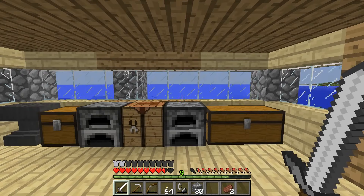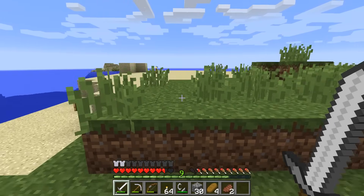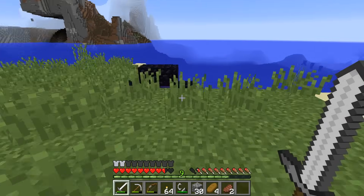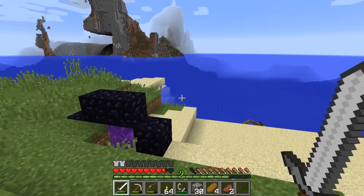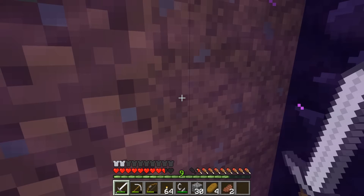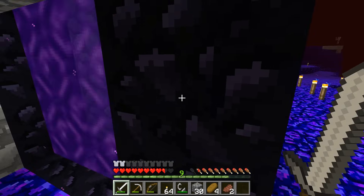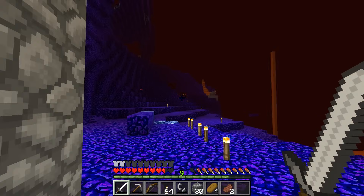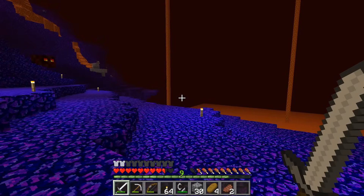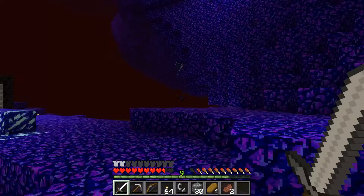Off this way to the Nether. I put the Nether portal way out here on the other side of this island, because I just don't like the way they look. Let's go in here and see. I did build a little enclosure, and I built this thing to show me where to go. Remember, I changed the Nether to be more blue because I thought that would be more interesting.